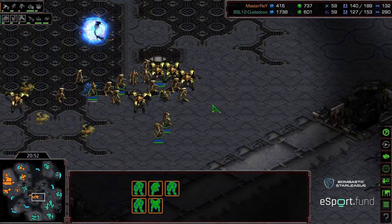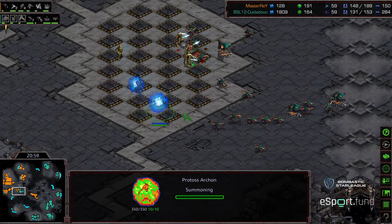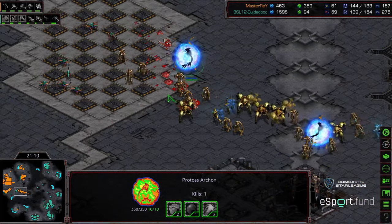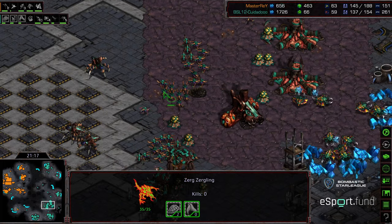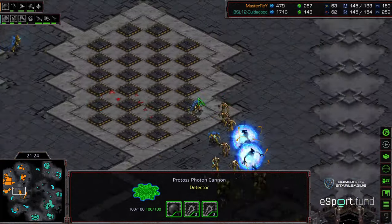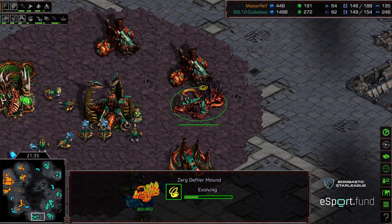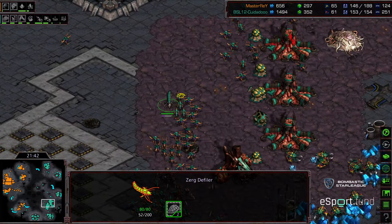Starting to deplete resources — huge bank for Zeddy but he's still behind about 10 supply. Great upgrades for Master Ray though. Some zerglings positioning in between, looks like they're going to force a morph of archons, and that's forcing Master Ray's army back. Master Ray once again in survival mode. Zeddy continues to build his army and defilers are on the way, consume upgrading. This is where zerglings become a big problem.